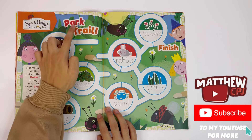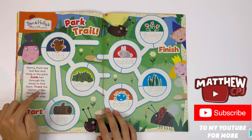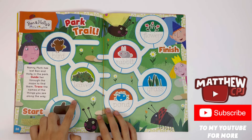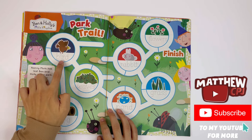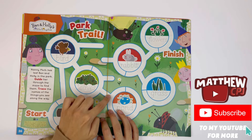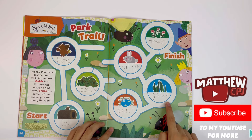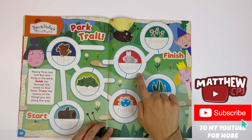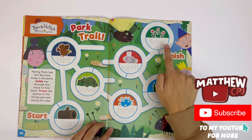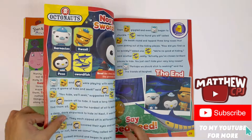Ben and Holly's Little Kingdom — Park Trail. Nanny Plum has lost Ben and Holly in the park. Guide her through the maze to find them. Trace the names of the things you see along the way: log, bird, leaves — there's a pond, wonder if there are any frogs in there — some grass, a rabbit, flowers. We found Ben and Holly!